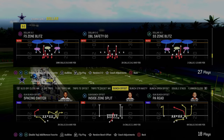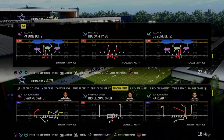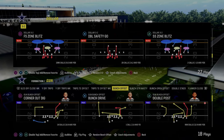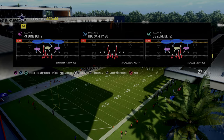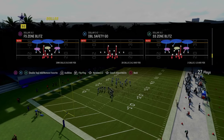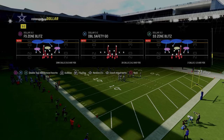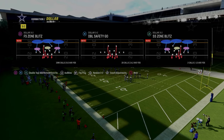In today's video, I'm going to show you the best defense in Madden 24. It comes to us out of the dollar defensive formation in the Kansas City Chiefs defensive playbook, and it's rather simple. If you can get the muscle memory down of the defense, it will literally take your defense to a whole nother level.